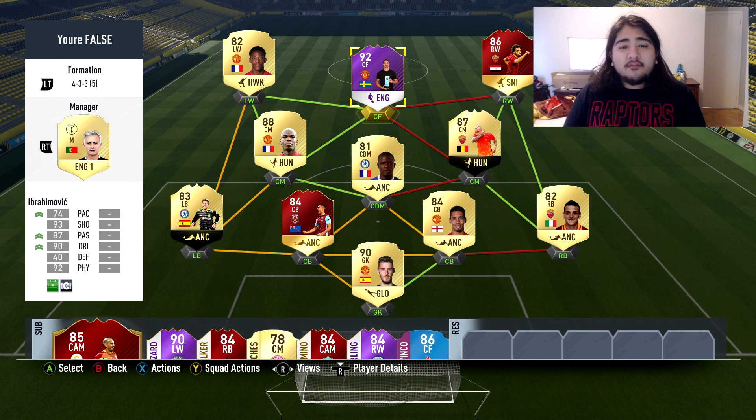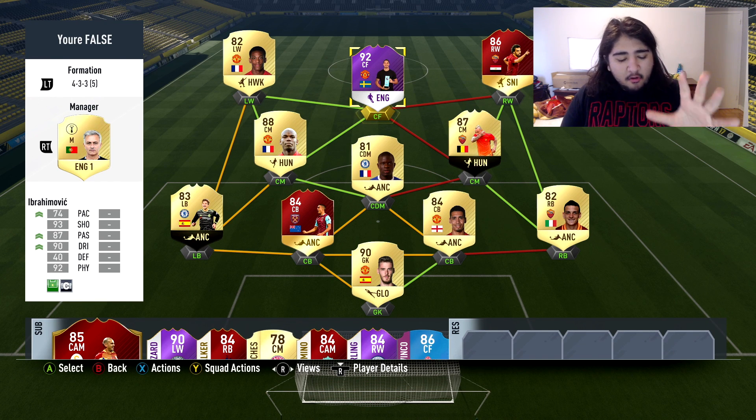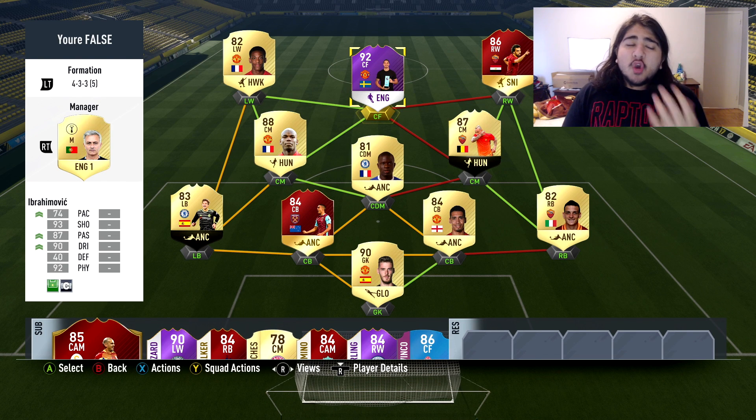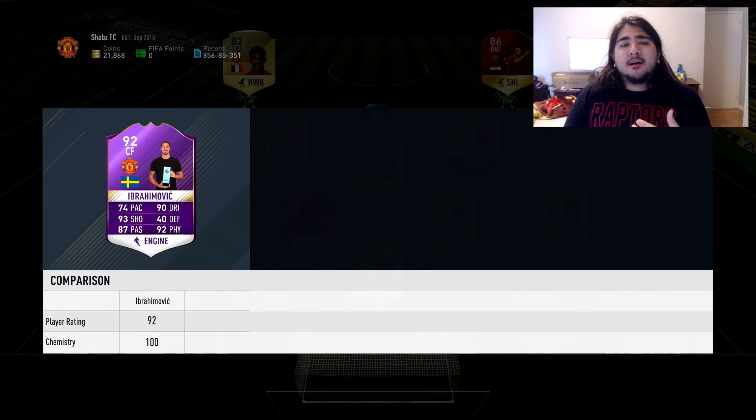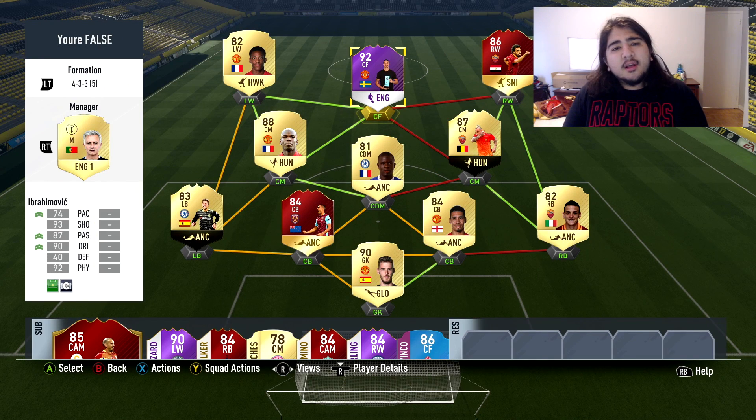Last but not least, your central forward — the player that makes it all gel together. You want preferably a striker who can pass the ball, get in space, get in behind, and be clinical. He can't be someone like Kevin De Bruyne because he's not always in position in the false nine and lacks finishing. You need more of a striker who can muscle people off the ball.